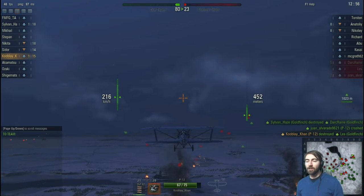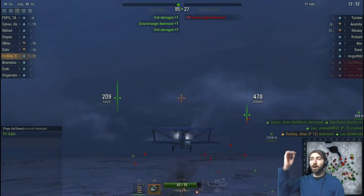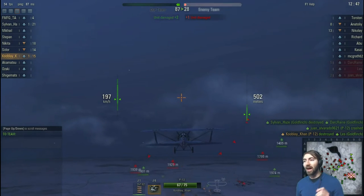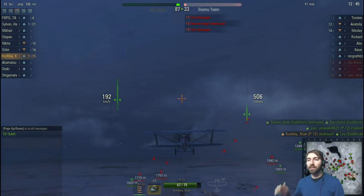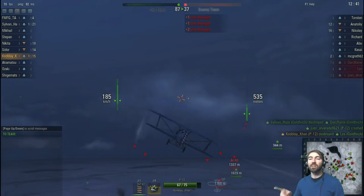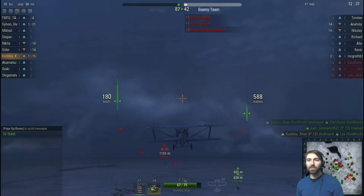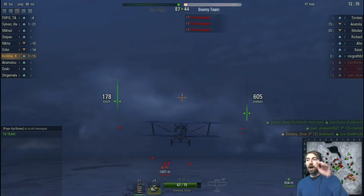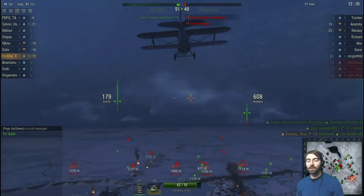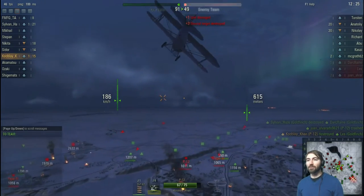On the right you see my altimeter — that's my meters above the ground. Important because the higher pilot tends to do better in a dogfight: you get more airspeed, you can climb better as you're dropping down, and on top of that it gives you the option to be firing down from above, which is much harder to defend against.